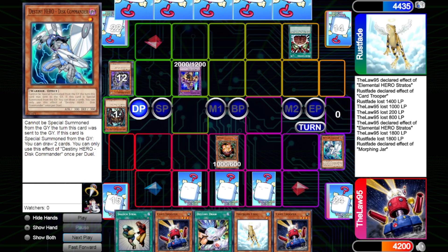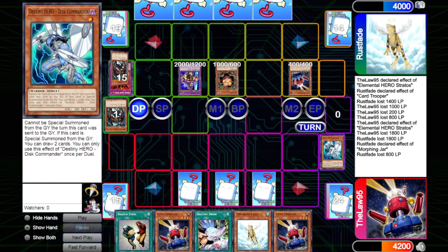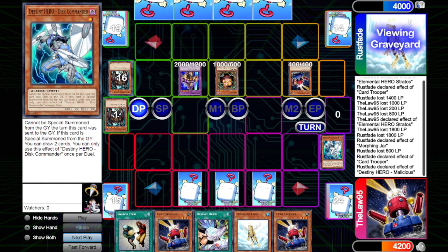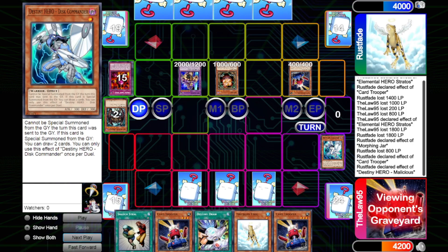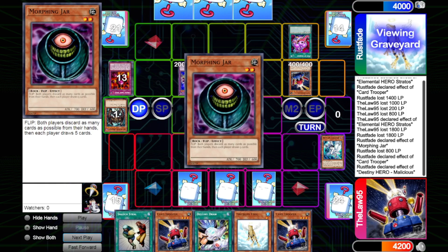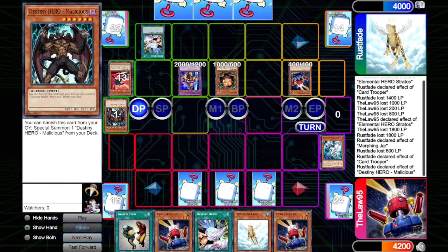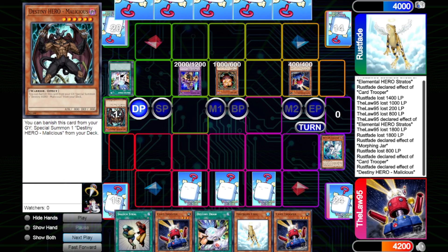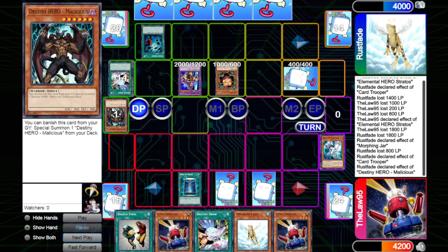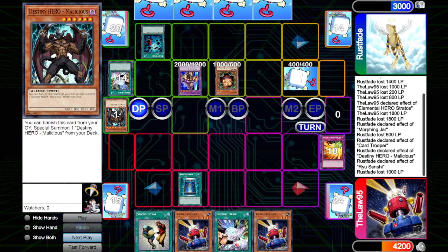He draws, uses Brain Control on our Sangan, Normal Summons Card Trooper and mills three. He tries to use Malicious but realizes his third Malicious is already in the graveyard, so he fires off Pot of Avarice to shuffle back all five monsters from his graveyard and draw two. He then Destiny Draws, discarding the drawn Dasher to draw two more, and Heavy Storms our backrow. We Book of Moon the Card Trooper and Phoenix Wing discarding Treeborn to bounce Ryu Senshi, but Ryu Senshi negates that — and our Crush Card Virus gets hit in the Storm too.